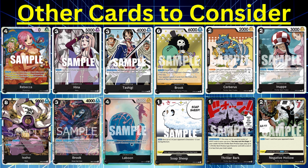Laboon from EB01 — pretty sad story in the anime, hopefully he reunites with Brook. With Laboon, you play him out for four Don. He can be rested to minus four costs from one of your opponent's characters, and he can do that every single turn just like Tashigi. He's kind of like Kuzan in that he minus four costs, but you do have to rest him. The plus side is he has a 1k counter.